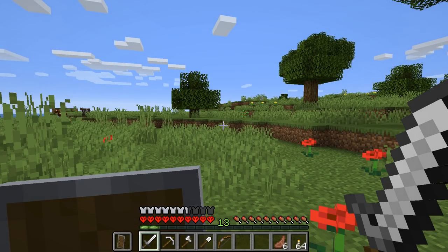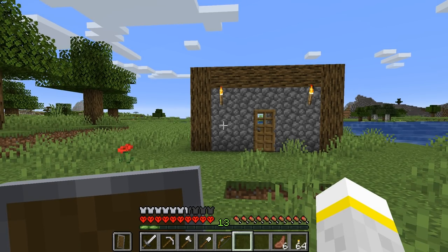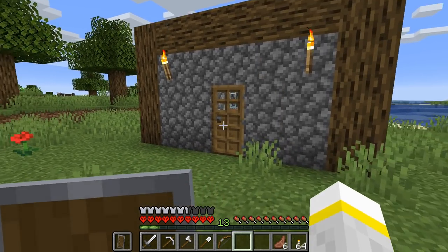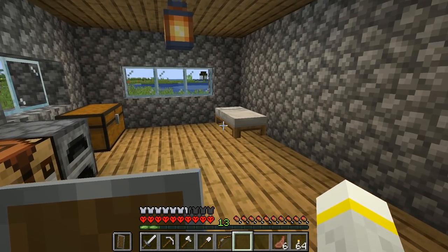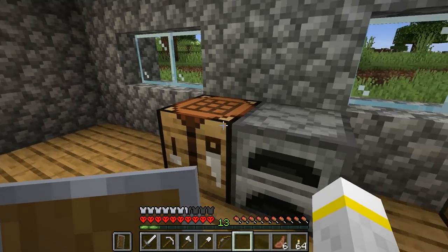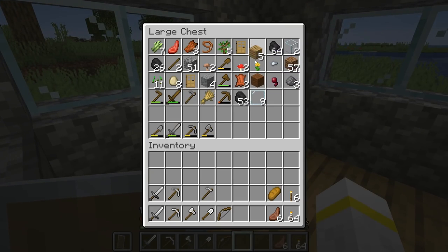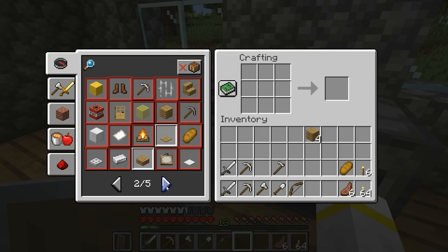Welcome back, folks, to Let's Play Hardcore Minecraft Take 3! When last we left the avatar, we finally have a home that we can live in without things killing us. It has a roof, it has a door, and it has all the things I need to survive for the moment: a bed, some storage, a furnace, and a crafting table. Speaking of a crafting table, we could do with another one, because we're going to go and search for goodies deep beneath the ground.